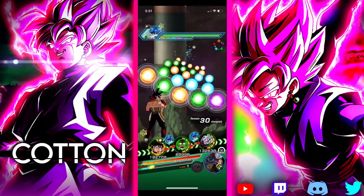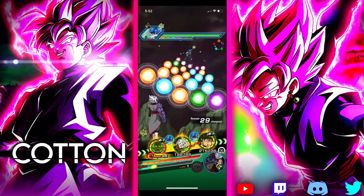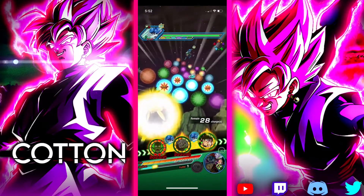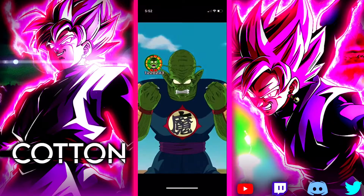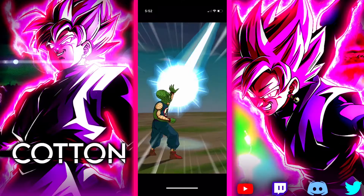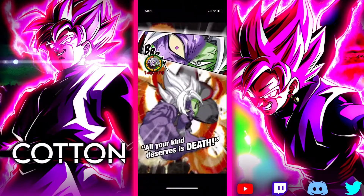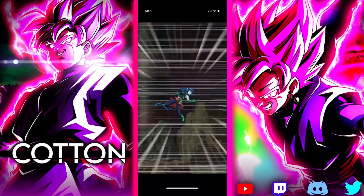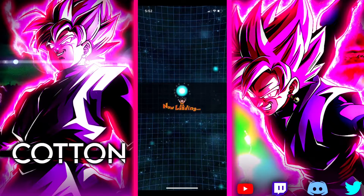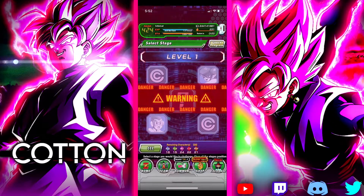I don't know what typing Jiren is going to be. Hopefully he's like super AGL or super INT because my super INT team is actually pretty stacked right now. Ever since UI Goku and Evolution Vegeta have been introduced to AGL and INT, they've become one of my best teams. Super INT is probably way better for me because I have Super Saiyan 4 Gogeta, Easy A Gogeta — just a ton more recent units than super AGL.